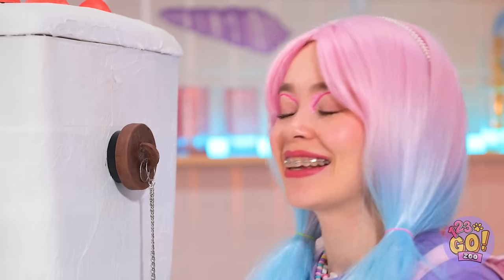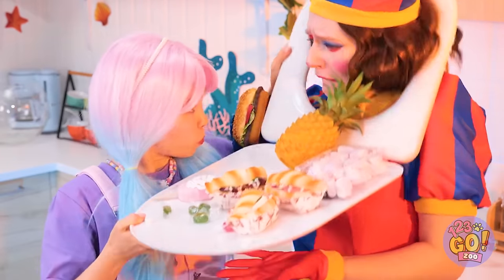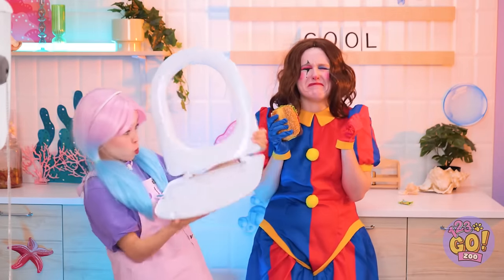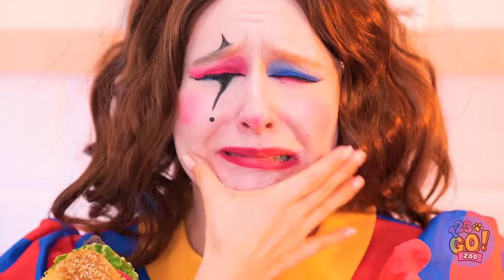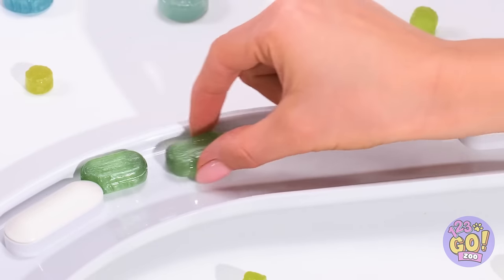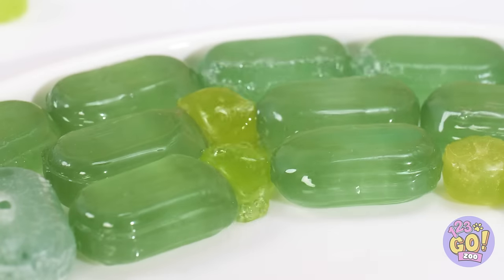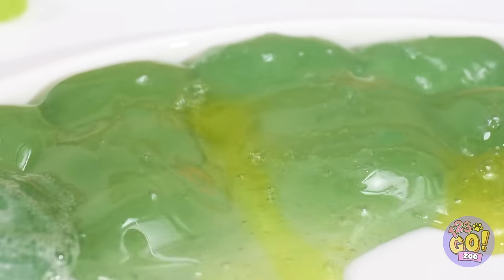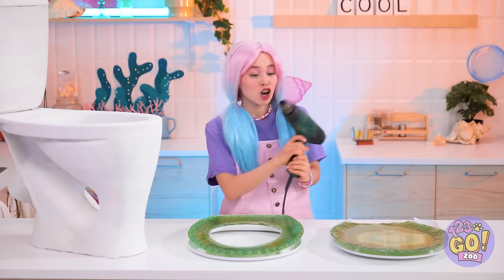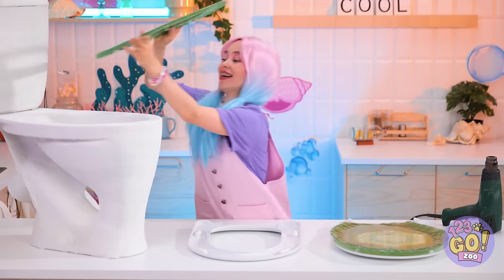Use it to cover the hole. Sorry Pomni — we're going to need that lid. And some hard candies too. Line them up and melt them into place. Now we've got our very own lid, complete with a custom-made cover.